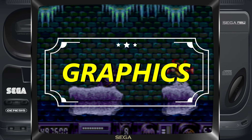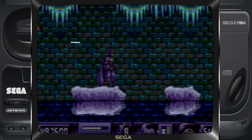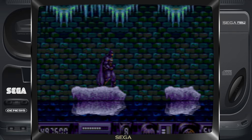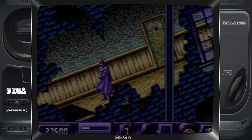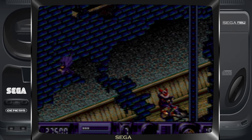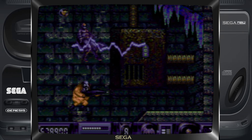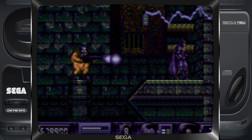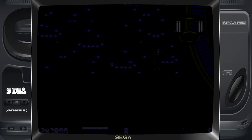Graphics. Sega decided to neglect the graphics as well. Everything that is meant to be black is purple. What were the creators thinking? The backgrounds aren't drawn that well, and the sprites of the characters don't look much like their movie counterparts. The exception would have to be the Penguin. Pity about Batman and Catwoman. The animation is also very sluggish — not too good at all.